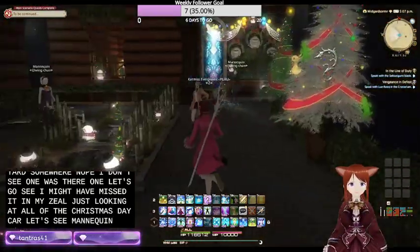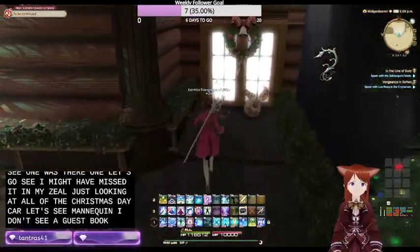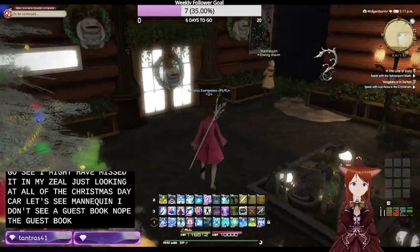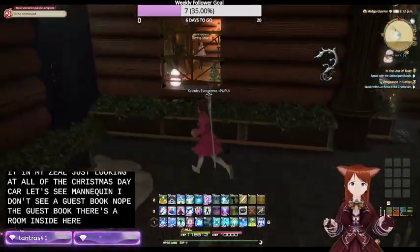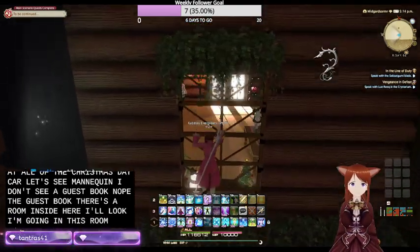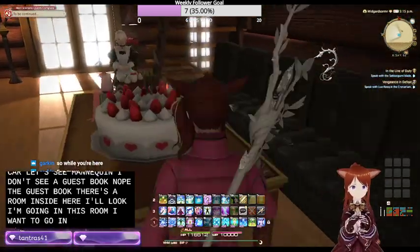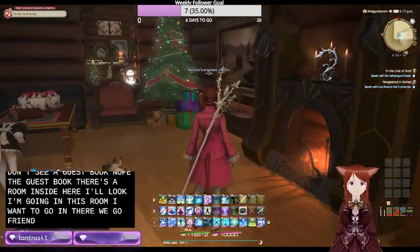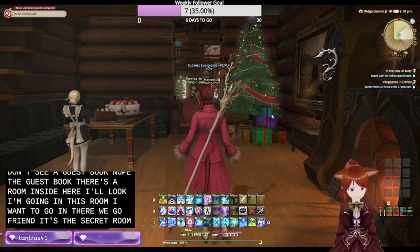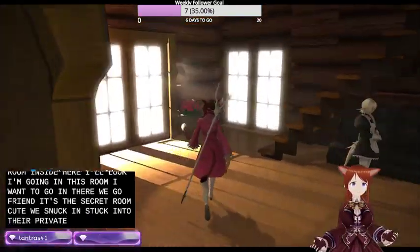I see a mannequin. I don't see a guest book - no guest book. There's a room inside here. Oh look, I'm going in this room. I want to go in. There we go, we're in. It's the secret room! We snuck in.